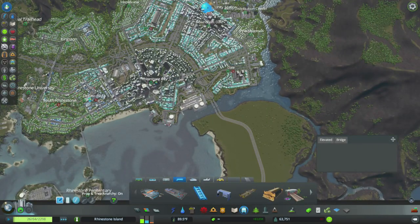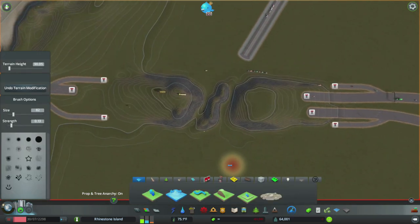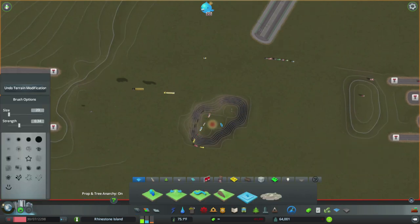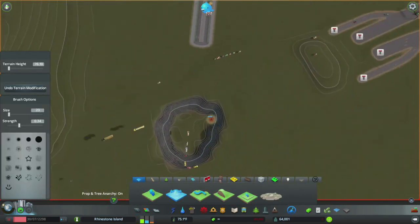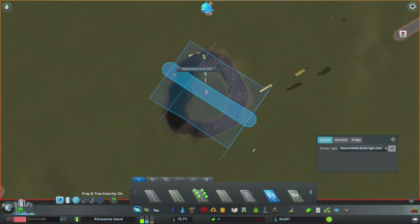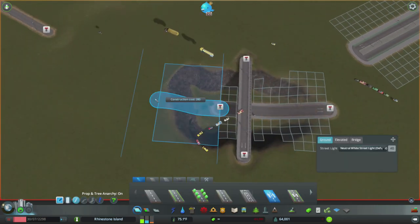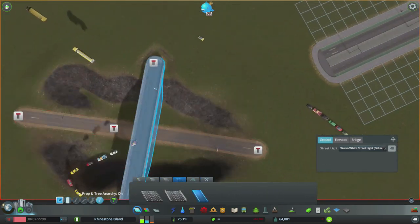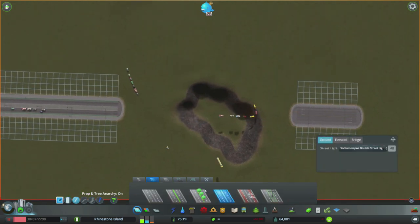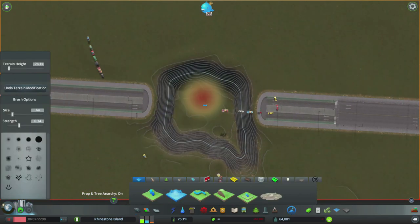The thing about putting one of these big cruise ship dock things in is it kind of acts like a passenger train connection - you're getting a whole bunch of new people from out of town coming in. On top of that, the town's growing, and that little interchange from last episode that I said was pretty temporary was definitely not cutting it. So we're going to work on something I think is a pretty interesting interchange - let me know what you think in the comments.